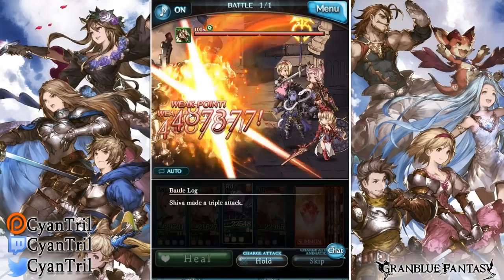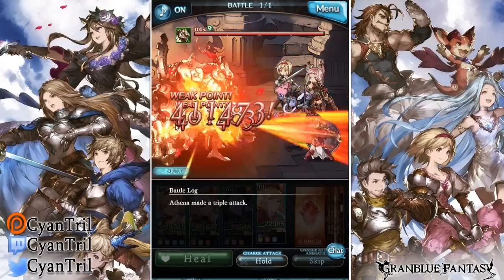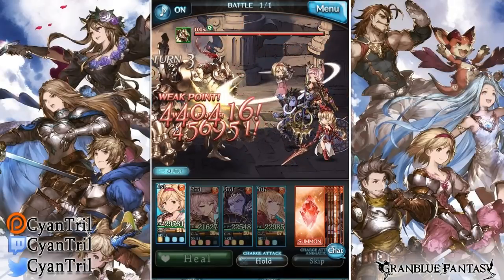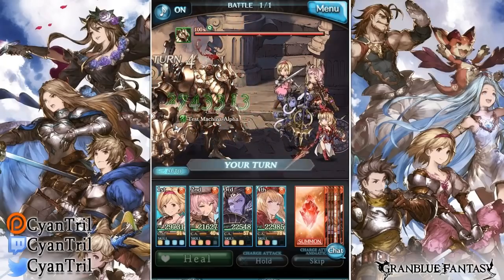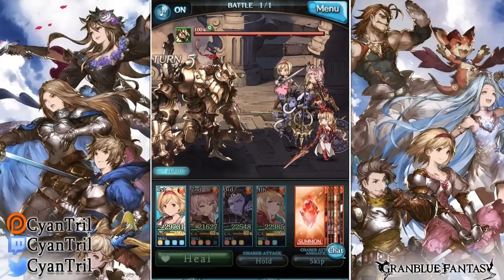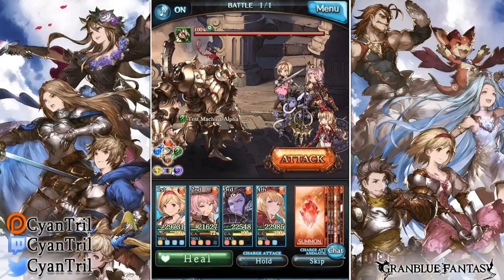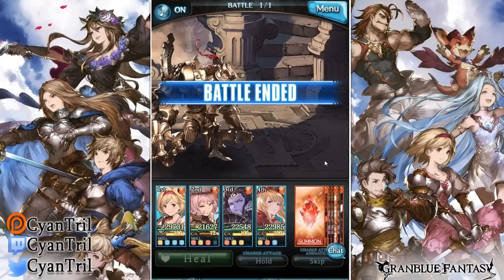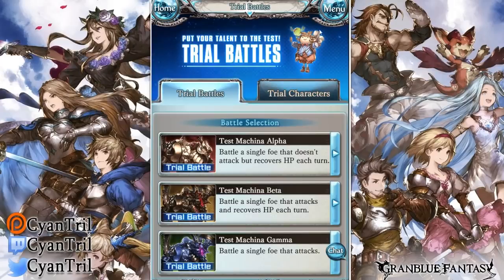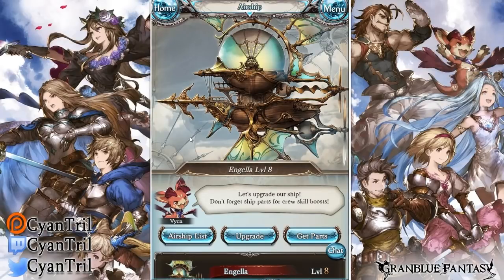We're gonna run to a quest really quick and look at our auto damage before we throw a cruise ship buff on. Right now my main character is about 450k. Gonna auto for about five turns to get a good idea. There's variance in this game, so we'll do a couple of autos. We hit 460 there, then 470, so we have a variance of about 40k — between 430k and 470k.